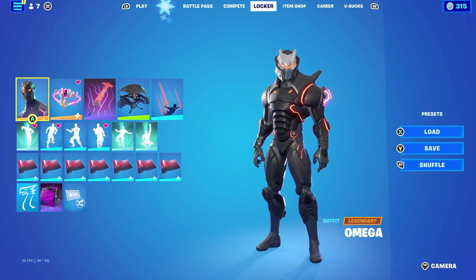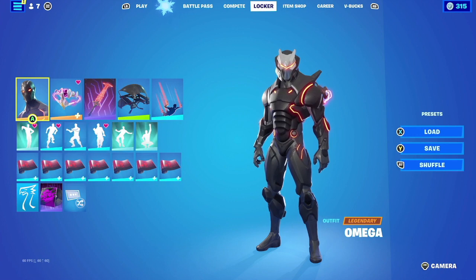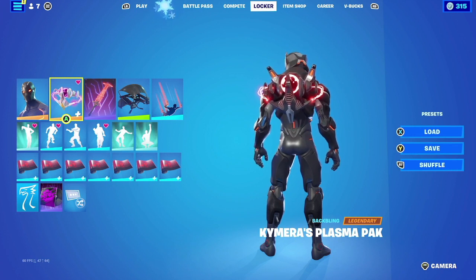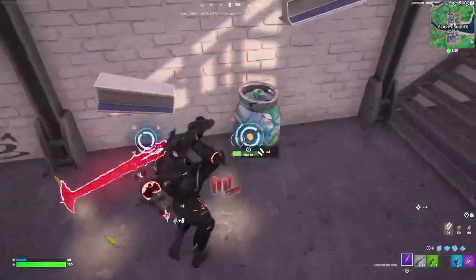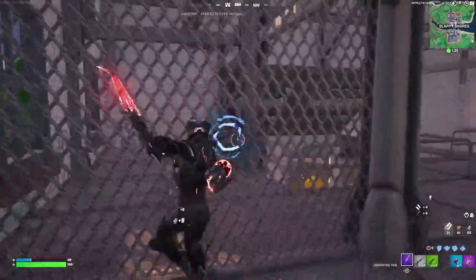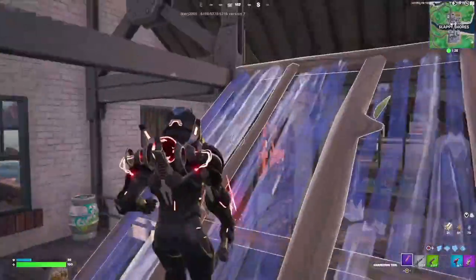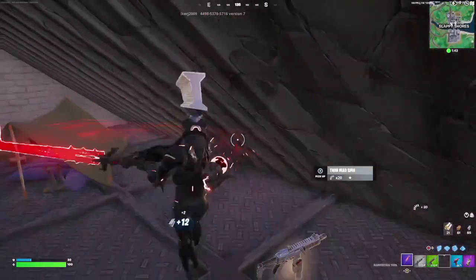For our next combination we have the entry from Aura. They go with Omega at stage five with the color scheme being red. For the back bling they go with the Camaro Plasma Pack with the armor being black and red — it matches really well. The futuristic look of both the outfit and back bling combination just matches really well. What really drew me toward this combination was the harvesting tool — the Credible Blade. You can get this one right now in the battle pass and it looks amazing with Omega.